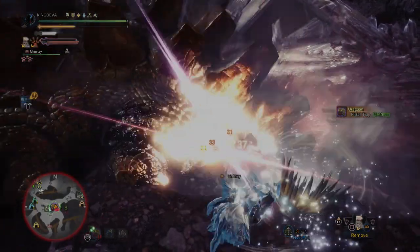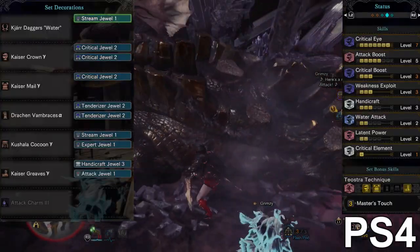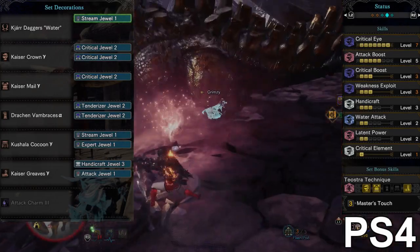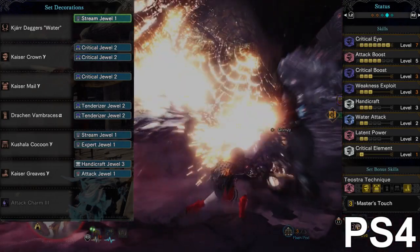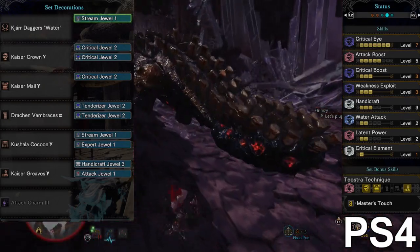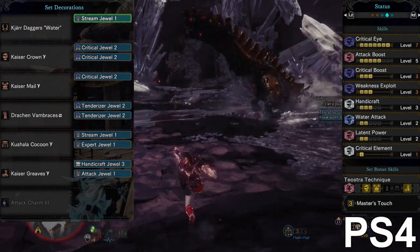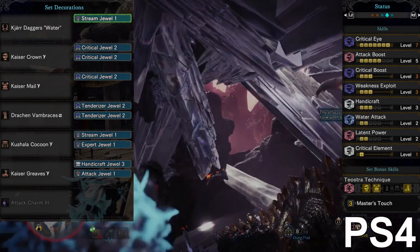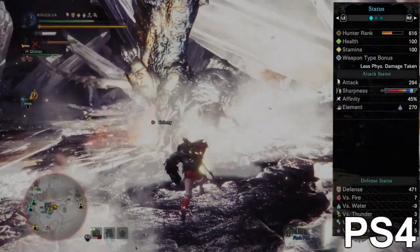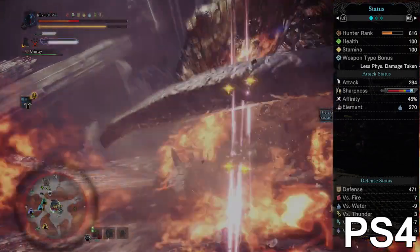My voice instead of getting better just got totally wrecked, as you can probably hear. So the first build today is gonna be the K-Jar Daggers Water: 7 Critical Eye, 5 Attack Boost, 3 Critical Boost, 3 Weakness Exploit, Handicraft level 3. You don't need to do it level 3 — you can leave it on level 2 and replace it with any other jewel. Water Attack level 2 to maximize the element capacity. Latent Power comes extra with the Kaiser set. These dual blades have a total of 294 raw damage, exactly the same as the Eura Hatches rarity 6.